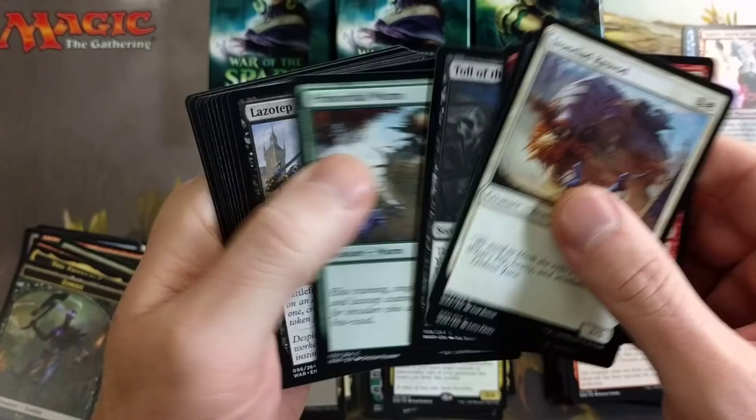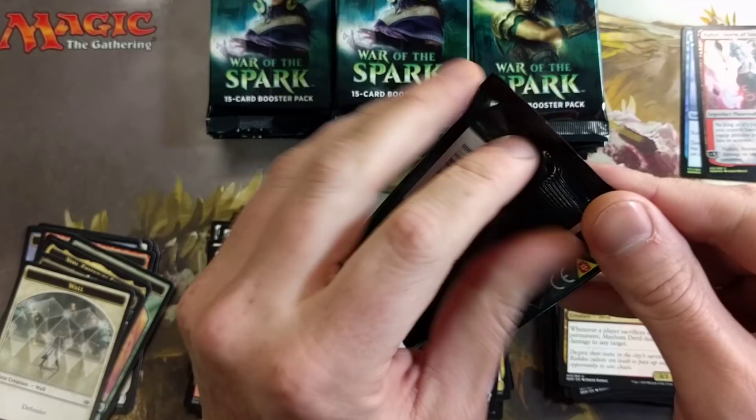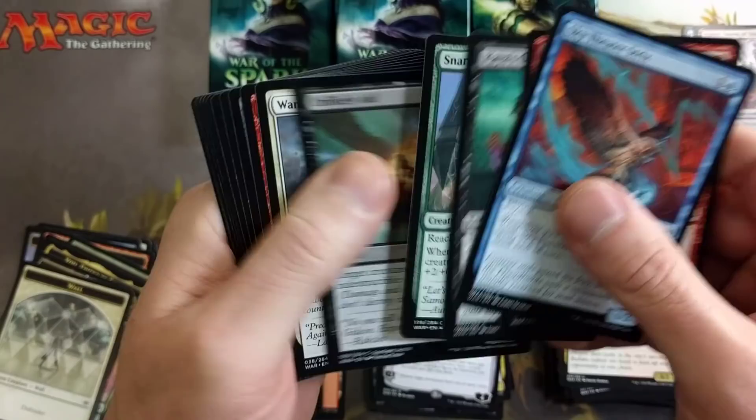There's definitely repetition in the rare slot again — we always get duplicate rares, like two or three. I know I've said this before but it is what it is. We have Mayhem Devil. Pulled a mythic yet? Ugin the Ineffable — I don't think we've pulled a mythic yet. That's pretty nuts; I don't remember the last time we went this far into a video without pulling a mythic.